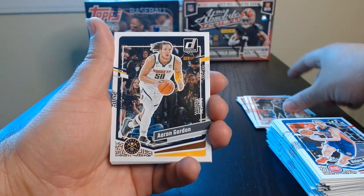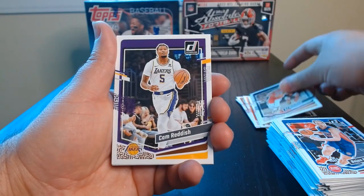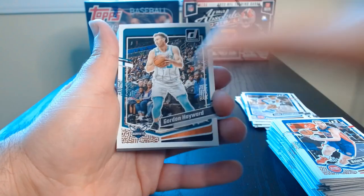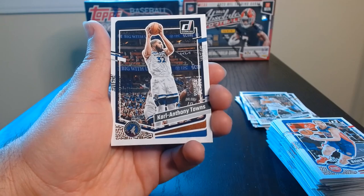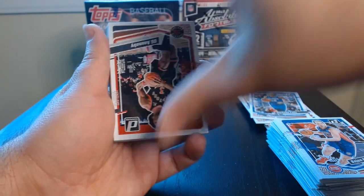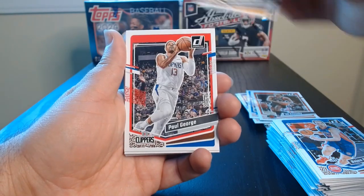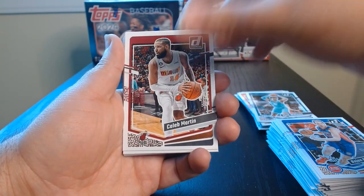Fat packs have not worked for me that great — not just in this product. I opened baseball and I don't know if I've ever gotten anything good out of fat packs. I think in hockey I once got something interesting, but other than that, never been a fat pack type of guy. And now I see why. Marco Fultz. OG, you know. Buddy, PG-13. Caleb.